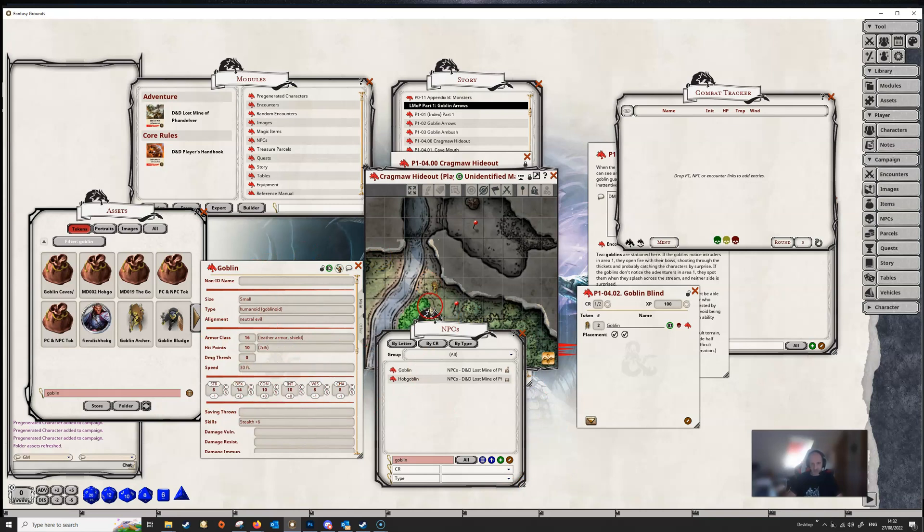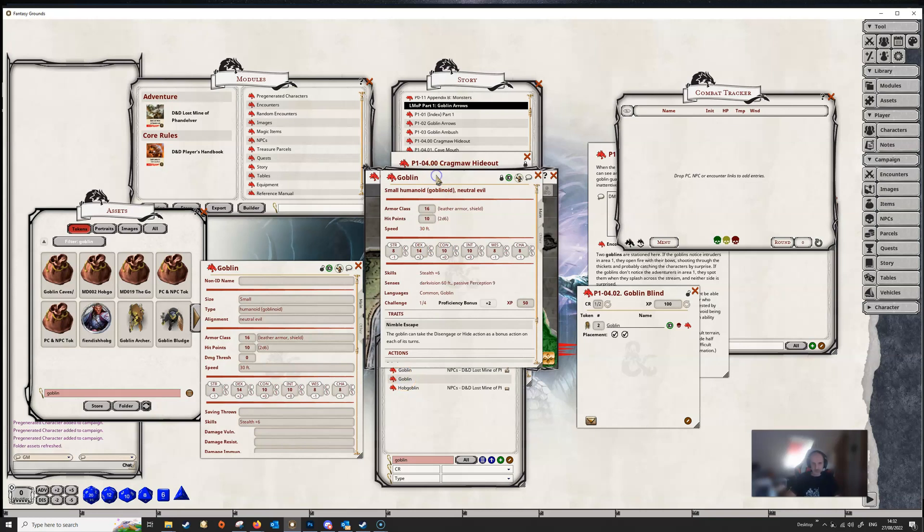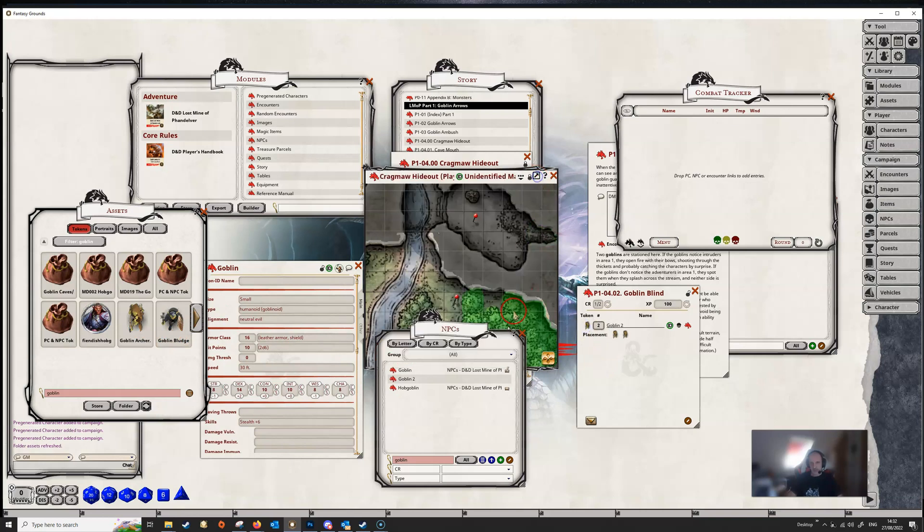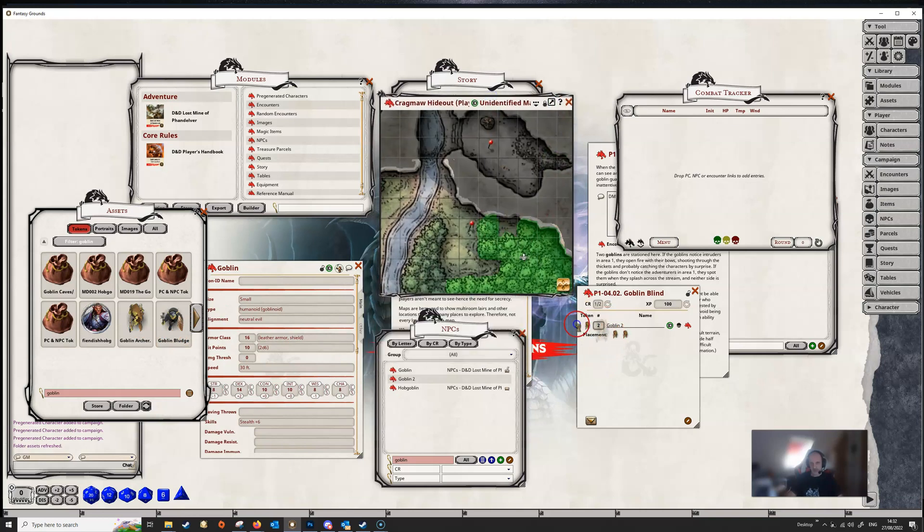So you might not want to do that — maybe you just want these two goblins to be stronger. In that case, what you would need to do is make a copy of the goblin by dragging and dropping, open it up, and give it a different name — say, Goblin 2. Then do your alterations there. Instead of having the original goblins in the encounter, delete them, add in Goblin 2s, change the count to 2, maybe change the icon again, and then replace them back onto the map.